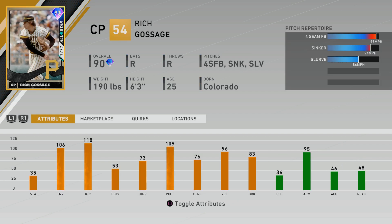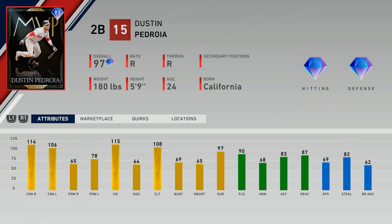That card's pretty good against lefties, solid infielder. We also have a 90 Goose Gossage — this card is all right. He has a good pitch mix: fastball, sinker, and slurve. His control is a little low, at least his walks per nine. His control is at 76 with 96 velocity. He does not have the outlier quirk either, so that's something to keep in mind.